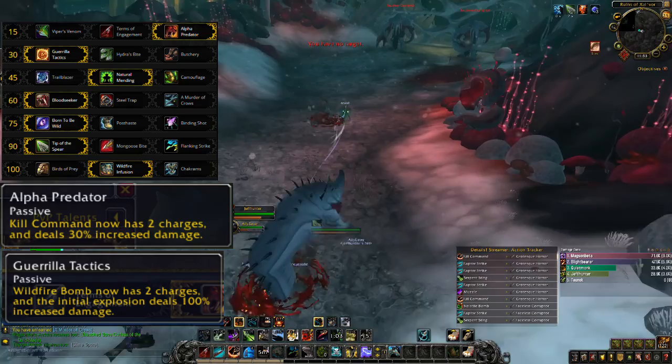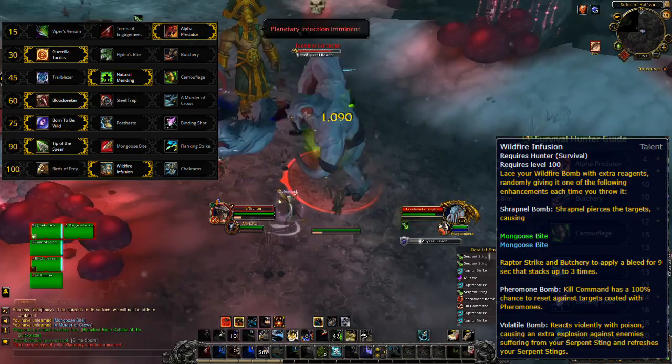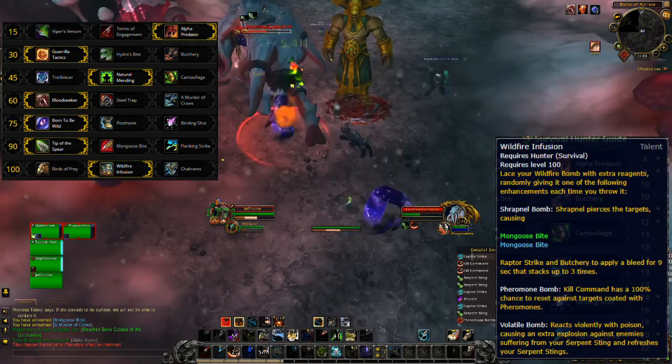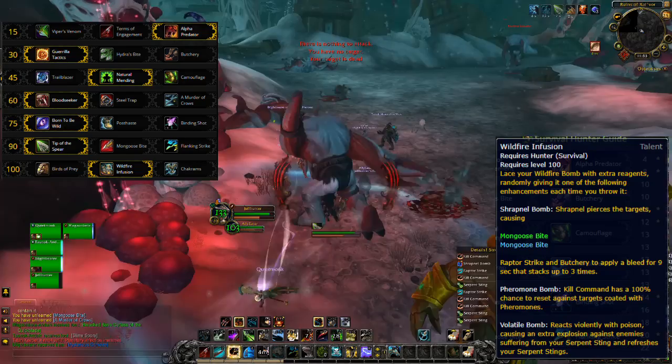Now, Wildfire Infusion is an interesting talent, and I like the way it makes the spec a bit less predictable. It works very well in this build, I think, because all the other talents are passive, and as such influence our basic rotation very minimally. That allows the player to spend more time worrying about this talent. You'll need to track when Shrapnel Bomb is being cast, and make sure to use Raptor Strike three times in order to take advantage of the full effect of the bleed that it provides.